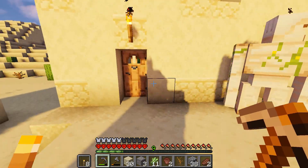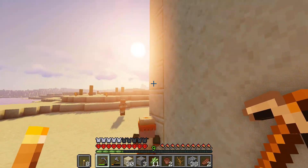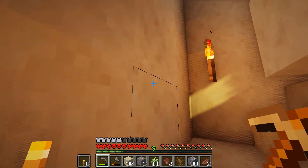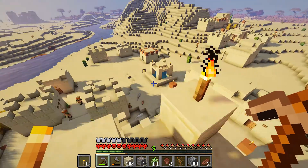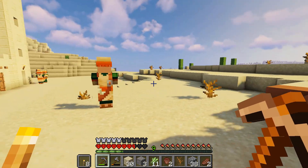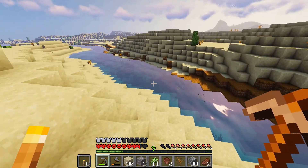Desert villages aren't really the best because you don't find much good stuff. I don't know if you can get a blacksmith in the desert. Nothing here. Let's look up here — oh that's making me dizzy. There's a chair. Shall I do it? I fell — I didn't mean to! Oh god, we're gonna have such a stupid death in this world, I can already feel it. Right, let's go back to our base.